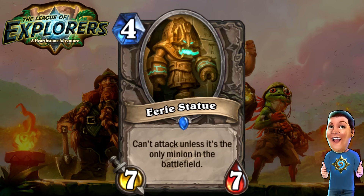Next, we got the Eerie Statue — four cost 7/7. Can't attack unless it's the only minion on the battlefield. Amazing stats — tremendous stats. If your opponent doesn't have minions, it's a great card that'll just slam into their face. If they do have minions, it's always a good Taunt drop. Put a Taunt on it with Sun Fury Protector and it could be very good. It's like an overgrown Ancient Watcher — Ancient Watcher is two cost 4/5; this is four cost 7/7, which is amazing. I think this card could see some play in decks like Handlock.